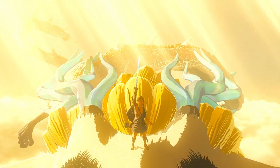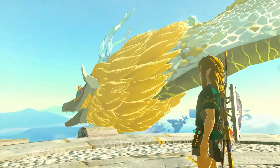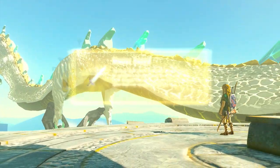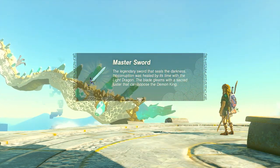Here's a brief rundown of how to get the Master Sword. First, find the Light Dragon in the sky. Second, get on the Light Dragon's back. Third, pull the Master Sword from its location — and you are going to need two full stamina wheels to get the Master Sword.